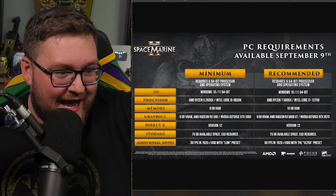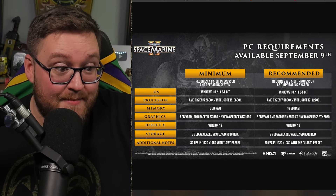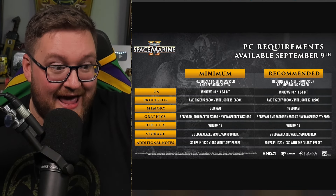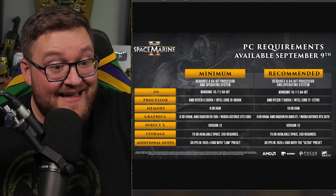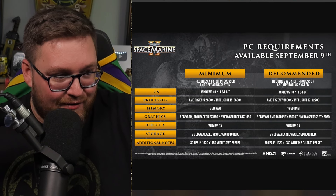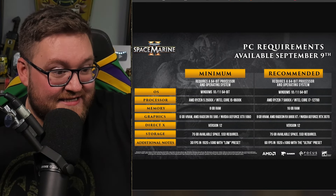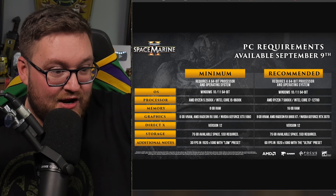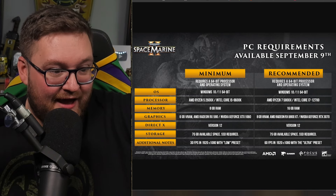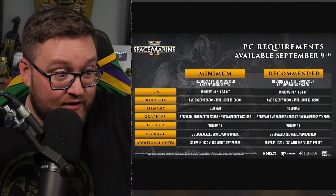The OS is Windows 10/11 64-bit. Processor: AMD Ryzen 5 2600X or Intel Core i5 8600K — sorry, I'm not really a technical guy. RAM is 8 gigs. Graphics is 6 gigs of VRAM — AMD Radeon RX 580 or an NVIDIA GeForce GTX 1060. That's good.